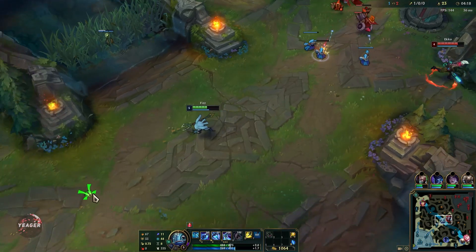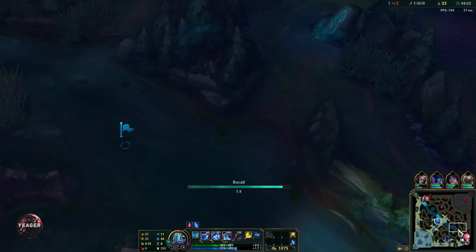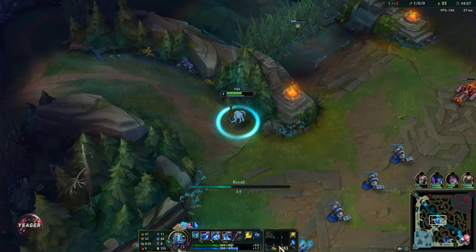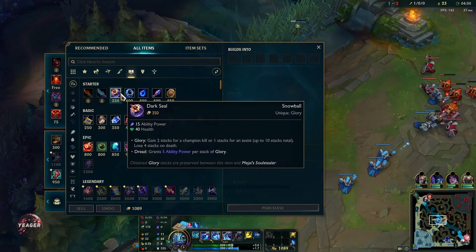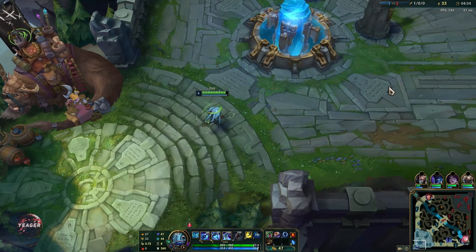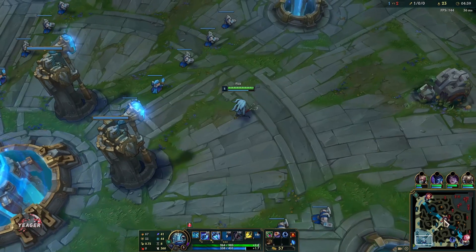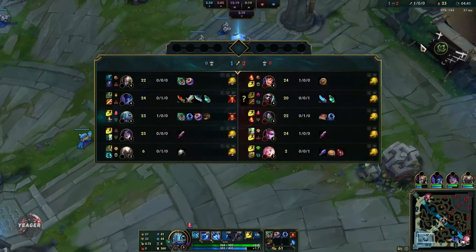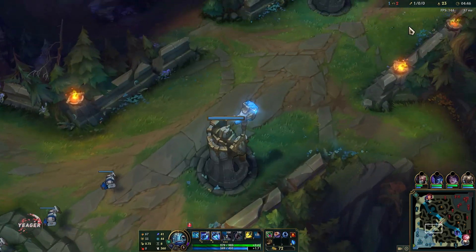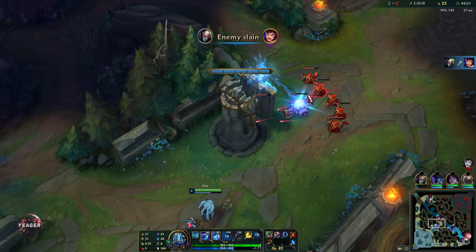We got the kills and just had to reset because a cannon minion is going to push the wave into us. Now the really important part: you want to get a Dark Seal and a Doran's Ring. You get the Dark Seal because Fizz is an AP assassin — you're supposed to snowball early game, so you get a lot of free AP from it and can upgrade it later. Doran's Ring and Dark Seal early basically gives you a really strong early game so you can survive and stall until you have enough levels to trade.